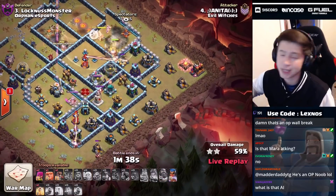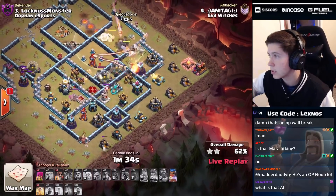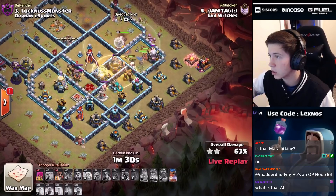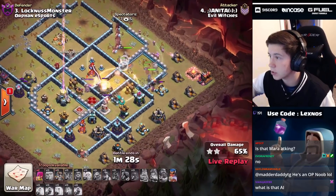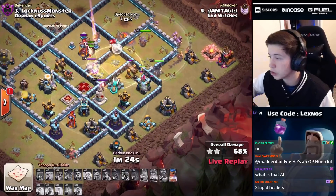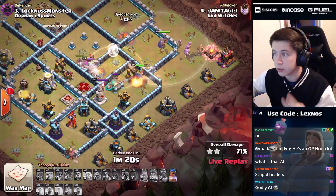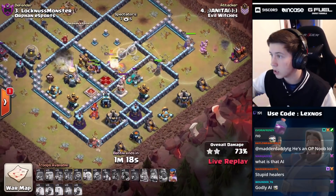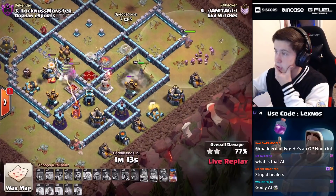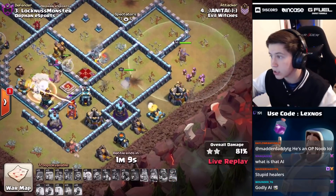I think the healers should have stayed on the queen at least until she died. But we do have healers on the hybrid and you know how OP healers on hybrid is. We got nothing pathing into that multi in the core - oh wait, we got siege barracks hogs going to the multi! We need to get through this king and scattershot on the back end. Royal champ is still at full health with ability. RC gets through the scatter but miners all died to the enemy king - that's not good. Eagle goes down to the hogs though.